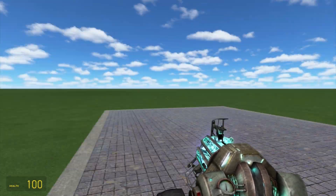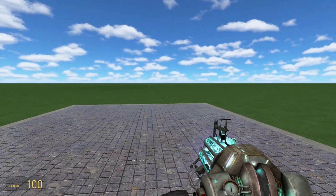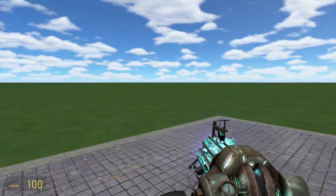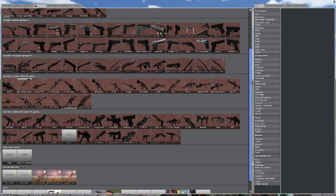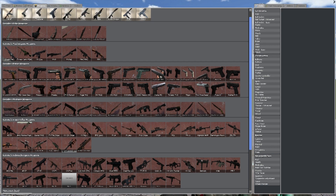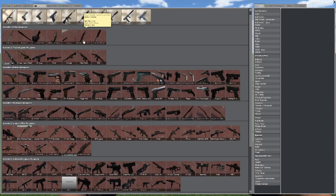Hi guys, it's ElixCodex here and today we're playing some Garry's Mod. This is the third episode of Add-on Recommendation and today we're going to be doing one add-on. This add-on is Kermite's Weapon Pack, located in Weapons, and as you can see it's quite big. I've got all the individual packs, so if you just put all of them together, there's one on Garrysmod.org that I'll put in the description that has all of them together.